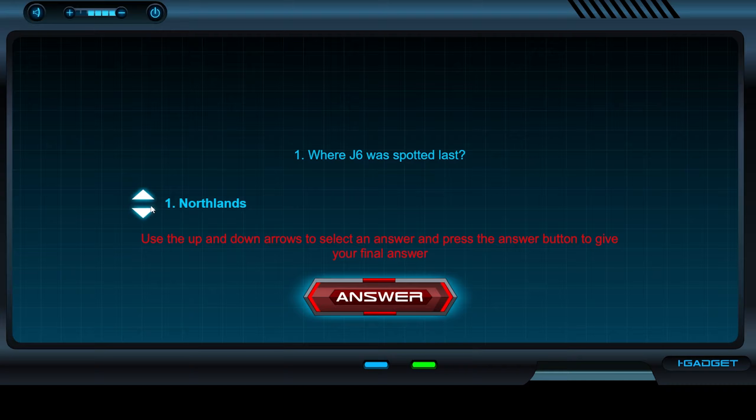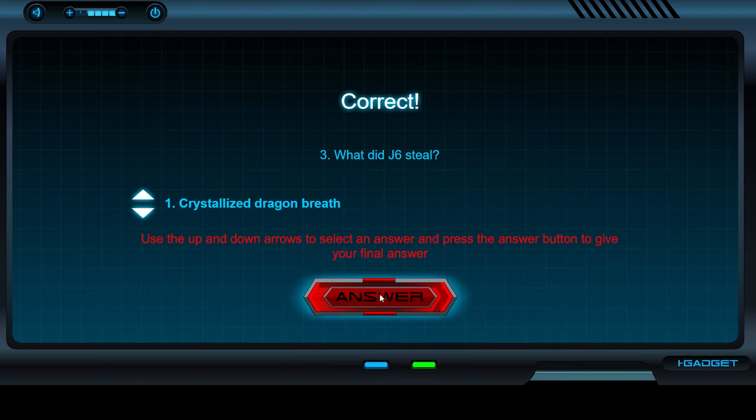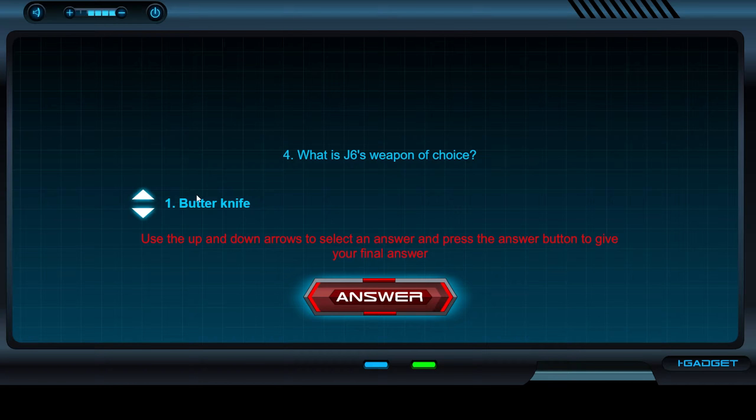Now you will have to answer a few questions. The answers to the questions are as follows: number 4 West Ion, number 2 Joe Jingle, number 1 Crystalized Dragon Breath, number 4 Dual Revolvers, number 5 Green, and lastly number 6 Thief.